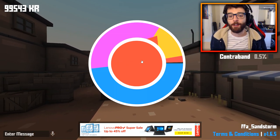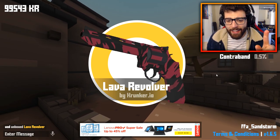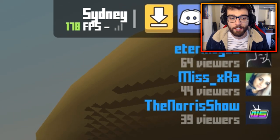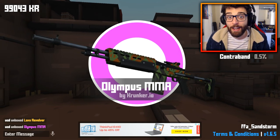Starting off the first spin — we get a legendary off the top, the lava revolver. One thing I have to say is when you have unlimited FPS on, as you can see right here, it spins really, really fast. It spins really fast when you have unlimited FPS on.